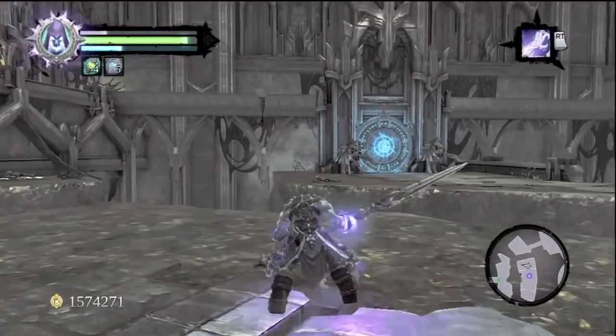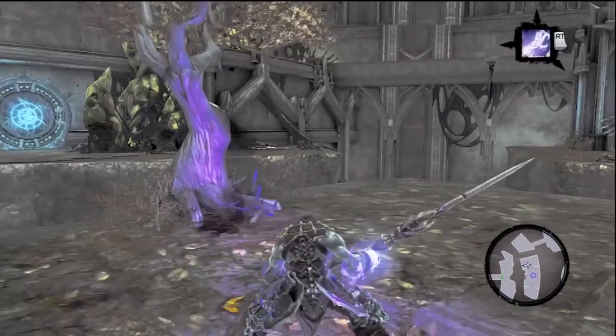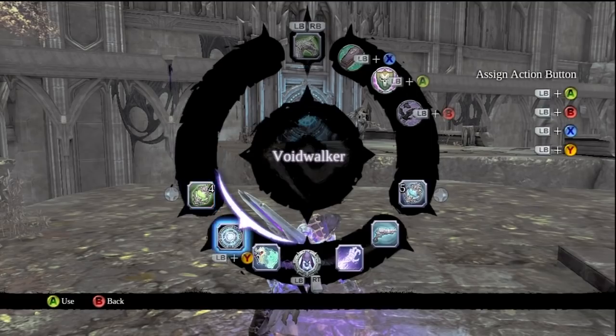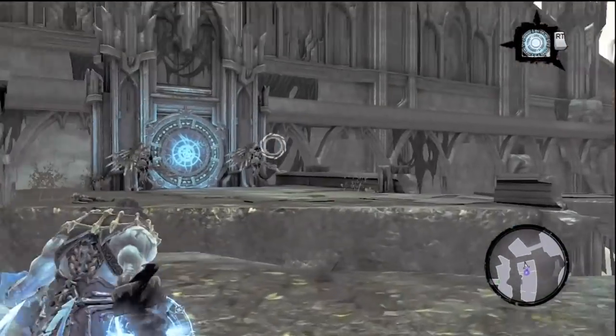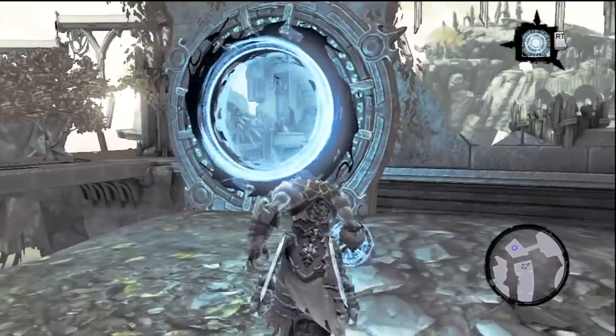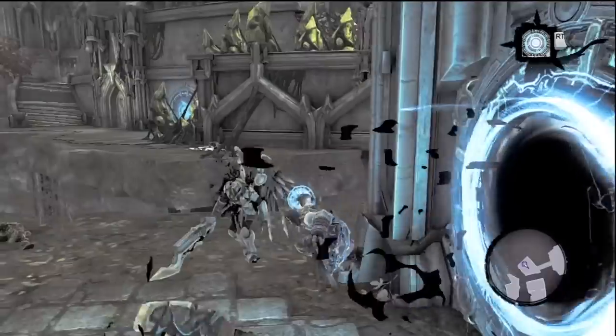And she's got friends over there. Void Walker — you can't shoot them and try to do damage from here. But again, they're just some simple angels, so just go over there and take them out.